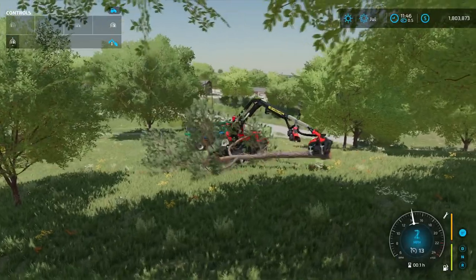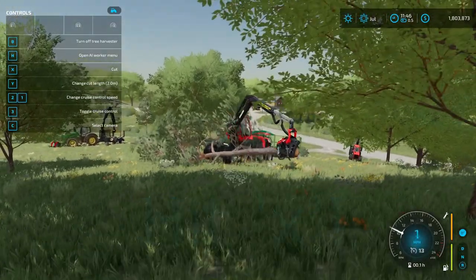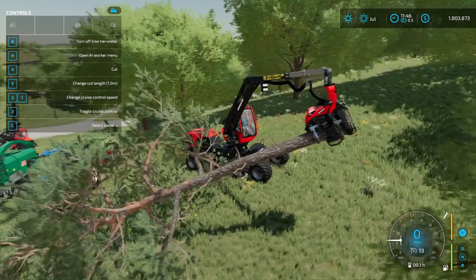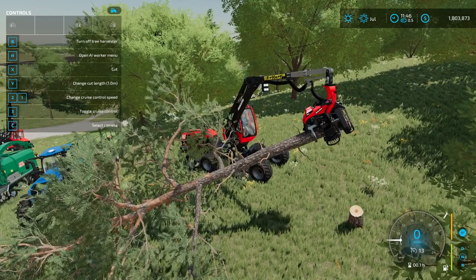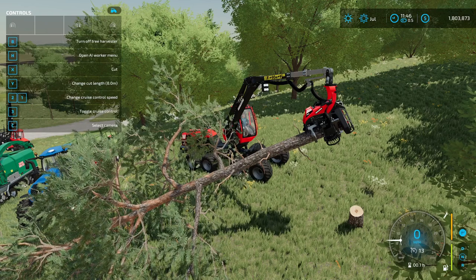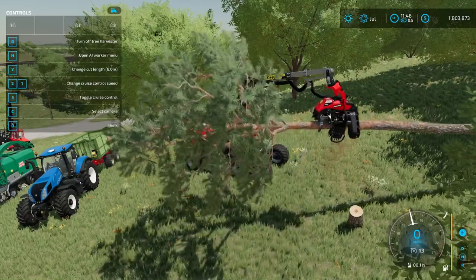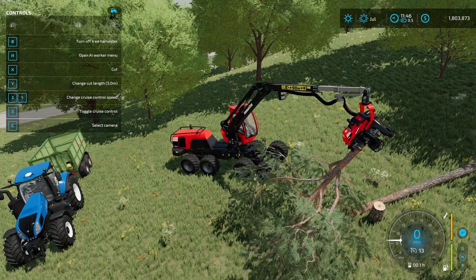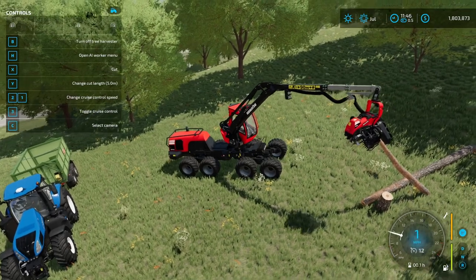You can see in the top left where it says 'change cut length.' If I hit Y it'll be set to one meter, and if I hit X it'll cut it into one-meter pieces, which is pretty small. But you can change that with Y all the way up to eight meters. Eight is nice because it'll sell for more if you're wanting to sell these for money. The problem is it does become pretty unwieldy. So if you want something that's worth money and still fairly easy to deal with, I like the five to six meter range just to make it a little easier.